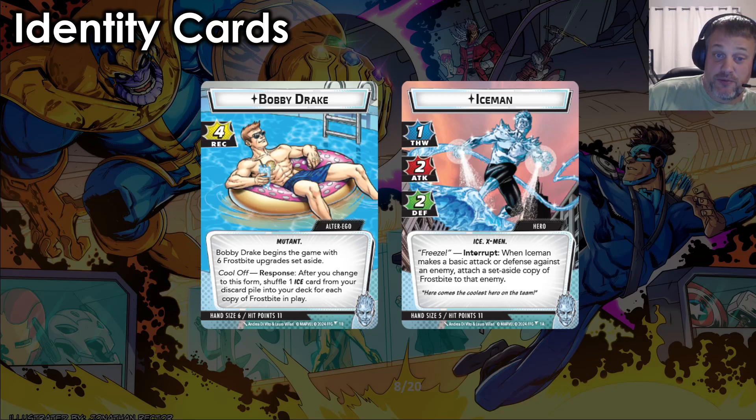Bobby Drake begins the game with six Frostbite upgrades set aside. With the Cool-Off ability — Response: after you change to this form, shuffle one Ice card from your discard pile into your deck for each copy of Frostbite in play. That could be really awesome, because you could shuffle three cards back into your deck. A lot of the mutants seem to have this 'when I go to this form, shuffle a thing back in' mechanic, which is clearly what they're going with for this mutant identity trait — reshuffling and recurring into your deck.